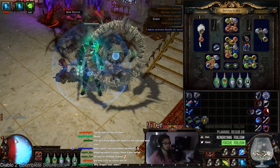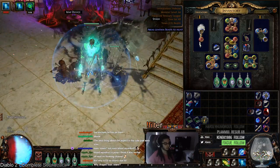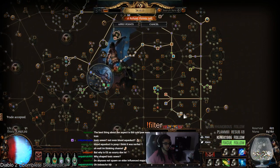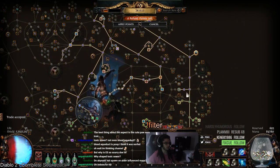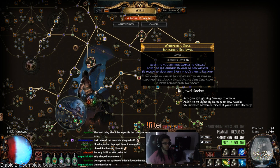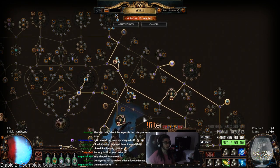It shouldn't necessarily be too bad. You could push to probably 9k energy shield. Just make sure you prioritize your Abyss Jewels — they are really important. Make sure you can get at least one lightning damage roll with an energy shield roll. It will make a very big difference on your character.